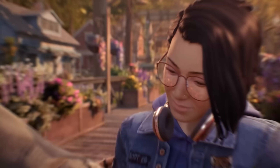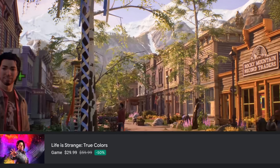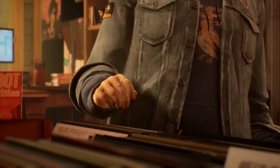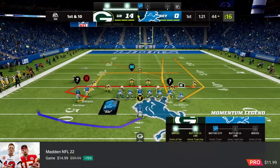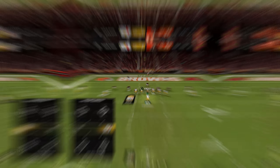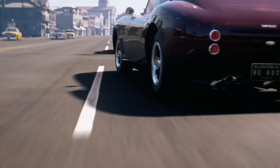Life is Strange True Colors comes in at $29.99. Would have liked a slightly bigger sale, but this has been played a lot lately in my household — if you're looking for a deep storytelling game, it's worth that 50% off. Madden 22 comes in at $11.99, runs great, and has great visuals. Mafia 3 Definitive Edition comes in at a new sale price of $9.89 — a solid price for a great Mafia story.